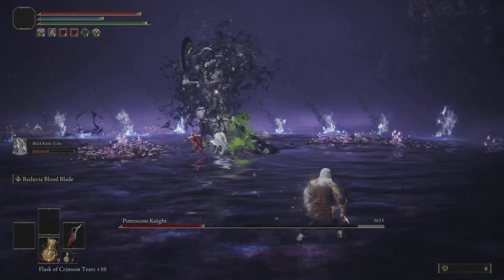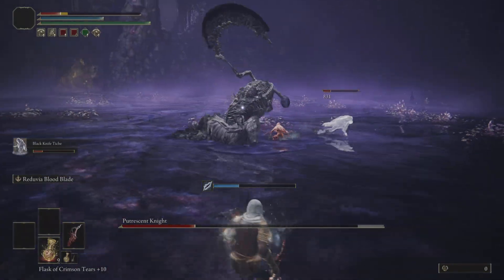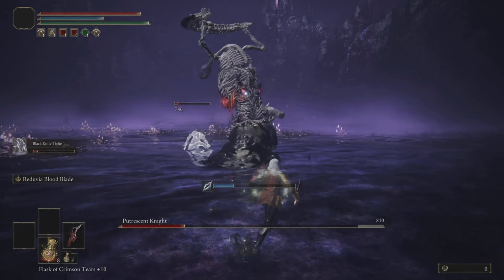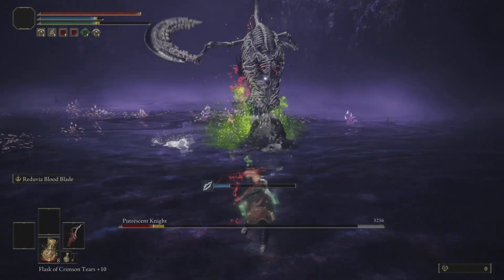When he does that black liquid attack, there's a ring of circle that starts from the outside in. I misjudged that one, so keep an eye out for that move as well. Those are the two moves you need to look out for in the second half of the phase.